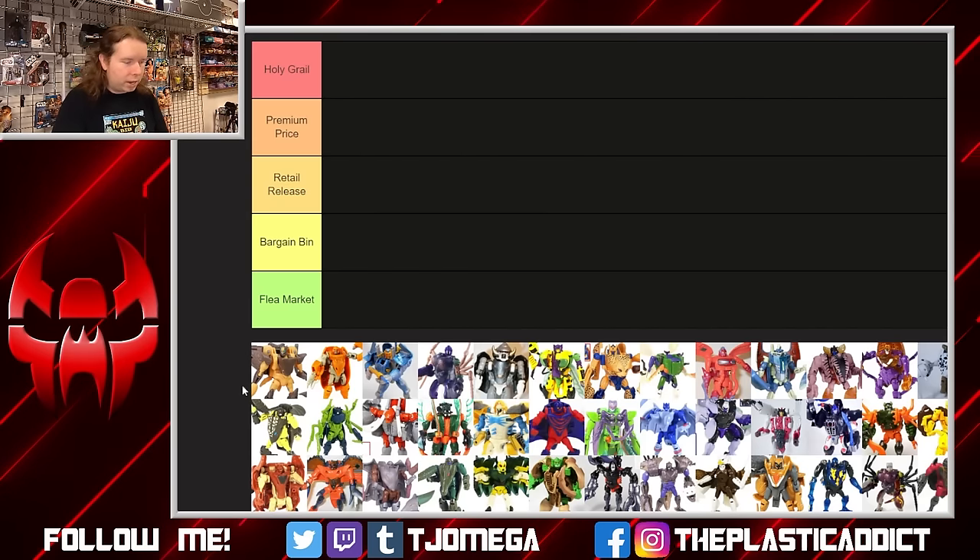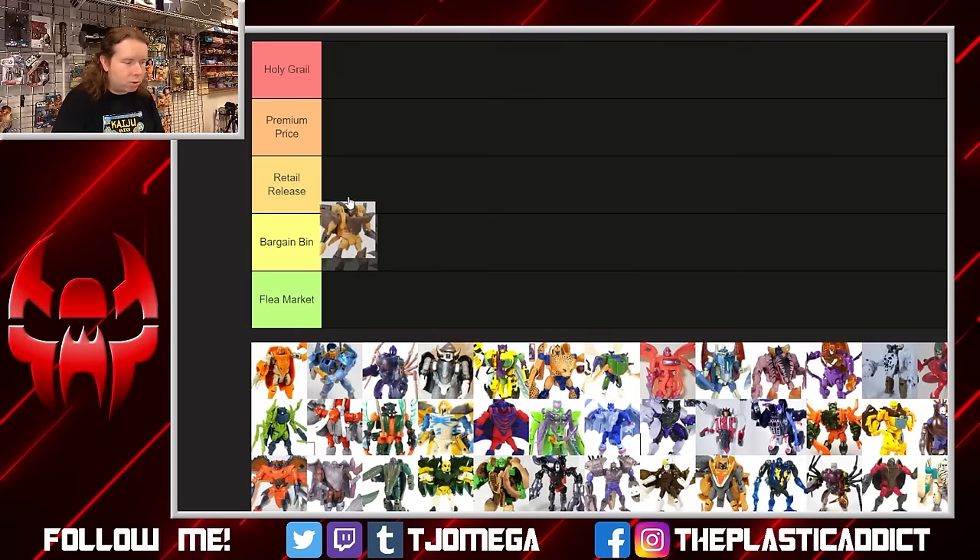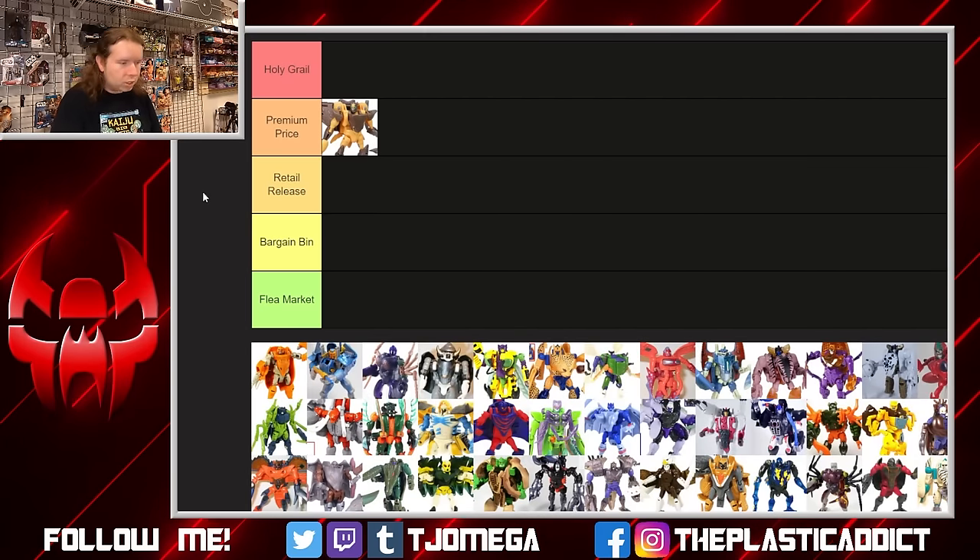Let's begin. We'll start with Air Razor, who makes for a very nice basic class Beast Wars toy. The mold works, the color scheme is fine — it's yellow and brown, so obviously it works together. The head design is nice, I like the sculpting of the overall figure. It's not too gimmicky or anything — she is a very, very nice figure.